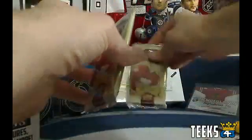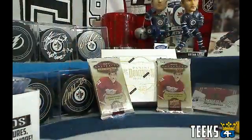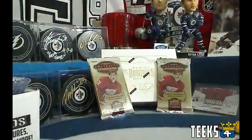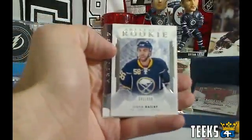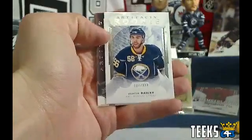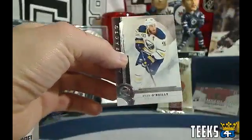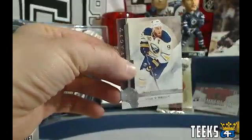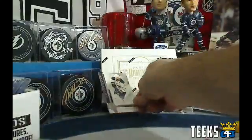We've got two packs to go, so the last card standing in both of those packs is going to get an extra free spot in a box of Dominion. First of all, we've got a rookie for the Sabres — Justin Bailey, numbered out of 999 — going to Jack, Bummer Boy. One free spot in Dominion going to the Buffalo Sabres and Jack.